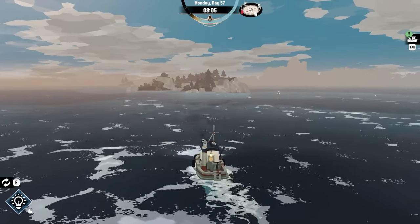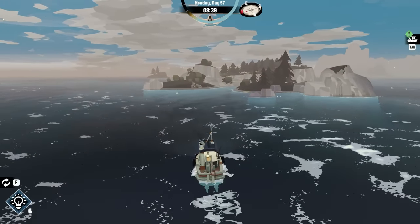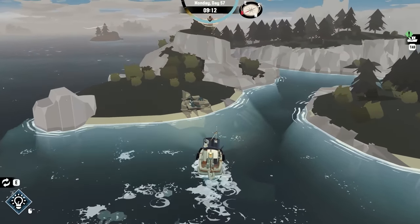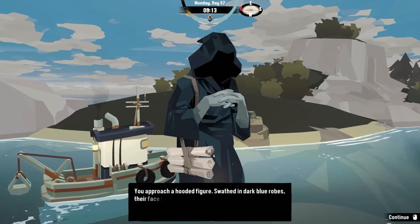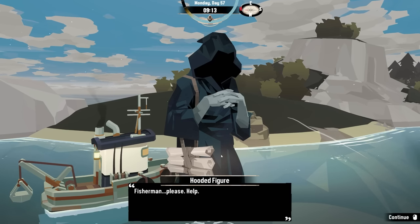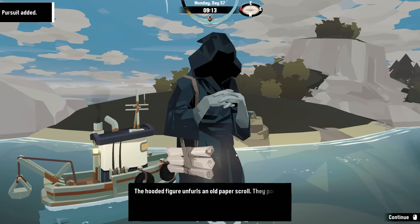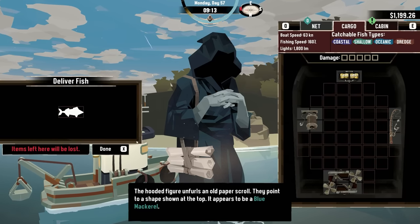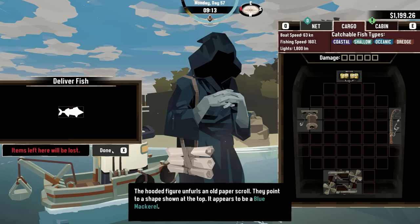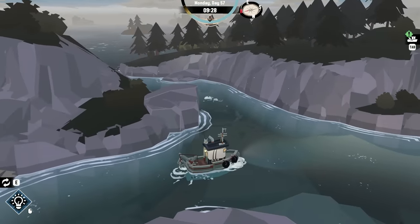Wait — what island is this? I don't think we've stopped here yet. There's a boat on here — we need to check this out! A poached hooded figure swathed in dark blue robes, their face barely visible. 'Fisherman, please help' — you can barely hear the rasping voice above the wind. 'Fulfill the hunger.' They unfurl an old scroll and point to the shape of a fish — it appears to be a blue mackerel.